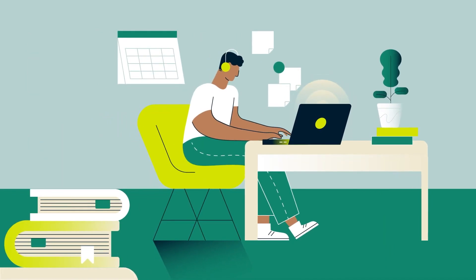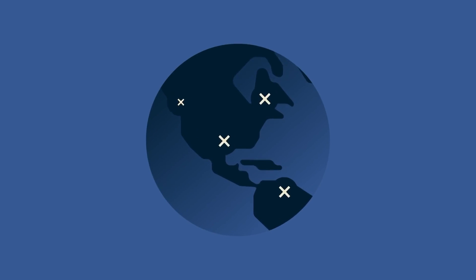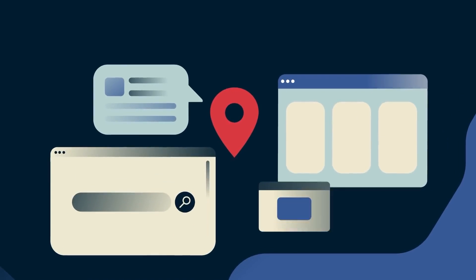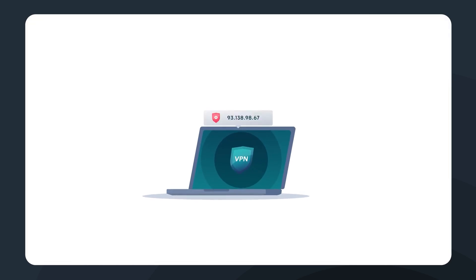But when you use a VPN, you can connect to a server across the world because you're using the VPN's server. The server can be in any country, so it might look like you're in the US or France or Italy or anywhere in the world. Lag can be defeated using the same concept. Server lag is complicated and can be caused by numerous factors out of your control, but one factor that is vitally important is your location.